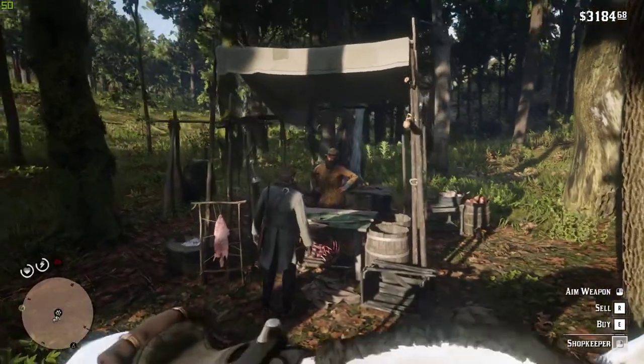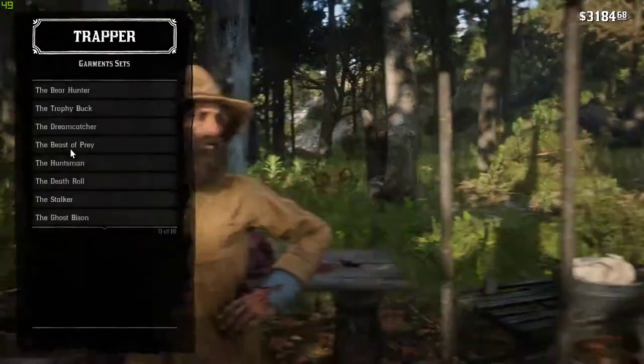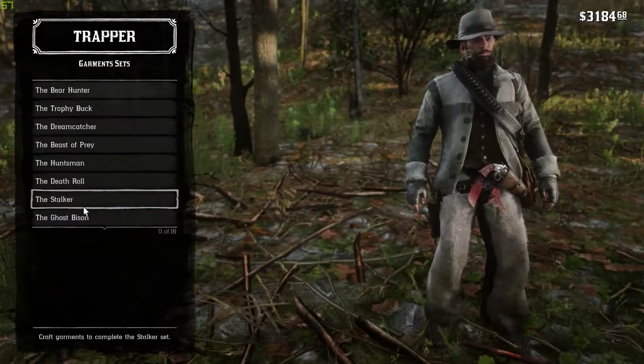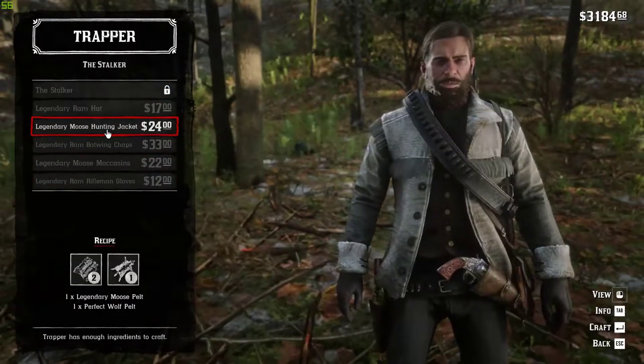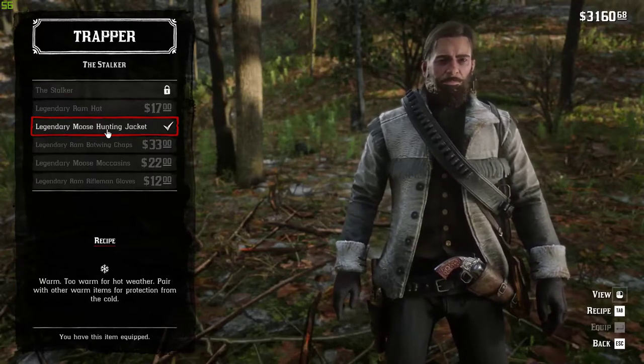So bring it to the Trapper and make sure you sell both of the pelts to him. Then go into the buy section, go to Garment Sets, and it's called the Legendary Moose Hunting Jacket — that's the item. Hope you like it, hope you find this video helpful, leave a thumbs up and I'll see you in the next video, bye!